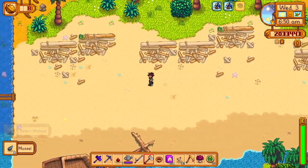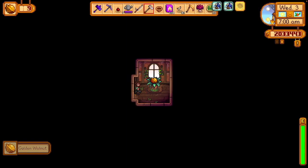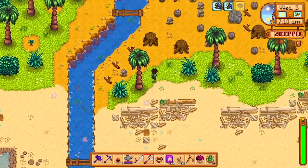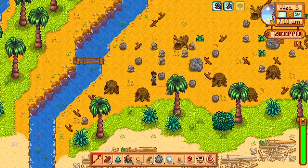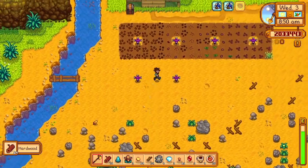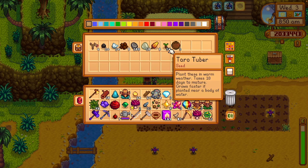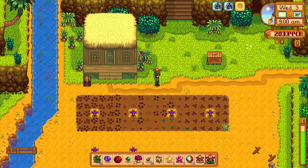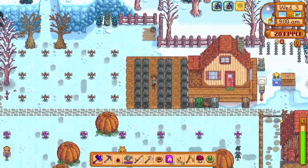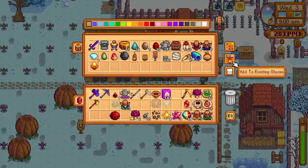Some of the golden walnuts will be inaccessible until we have journal scraps — I think that's only two or three of them. Some others will be inaccessible until we unlock the island resort, which will be a little ways from now. The reason we go back to the farm is to grab more sprinklers and seeds. At some point we also need to go to the desert to buy starfruit and get a starfruit farm set up.